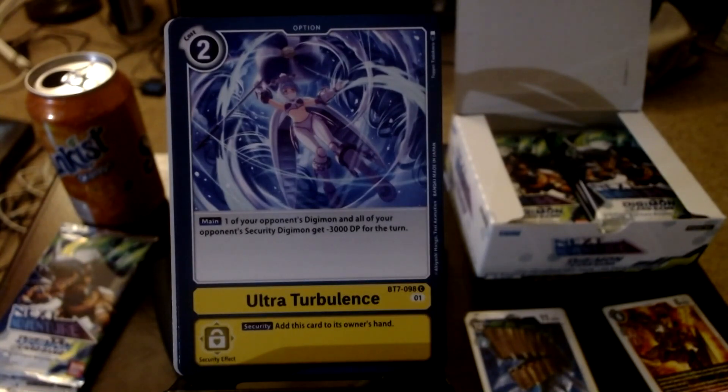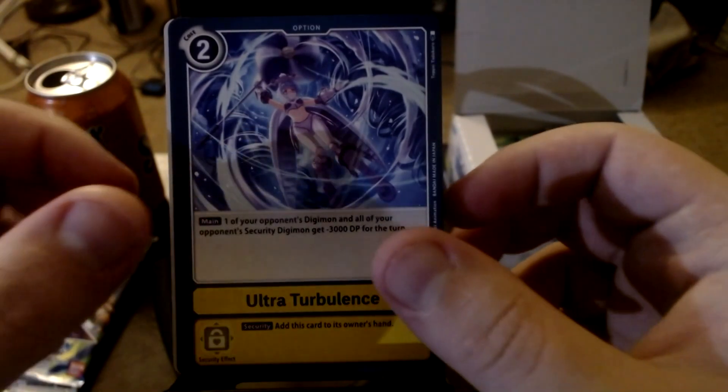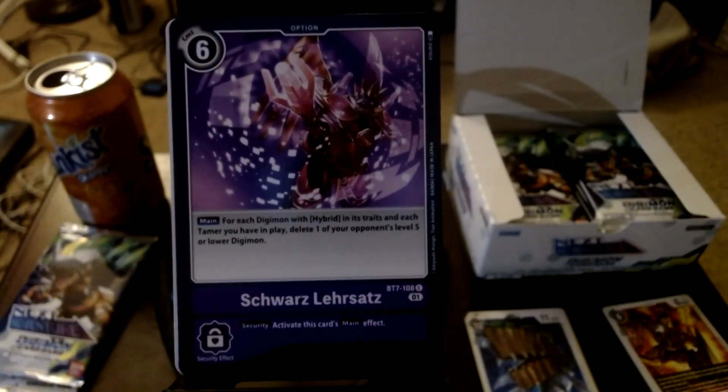Those Digimon existed but just never got screen time because they only really did Beowulfmon and Aldamon, which are cool-looking. I really wish we got some of the other stuff, but they probably didn't want to use them since it was near the end of the series. Jet Silphymon's ability says: main - one of your opponent's Digimon and all your opponent's security Digimon get negative 3000 for the turn, and security says add it to the owner's hand. Not a bad ability.